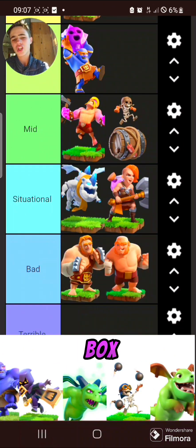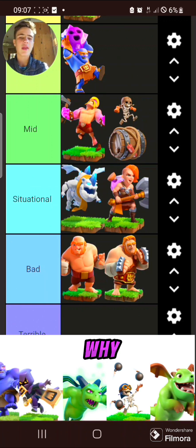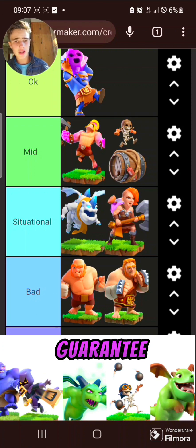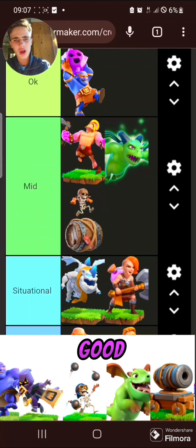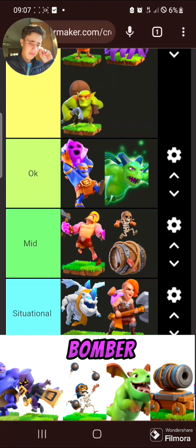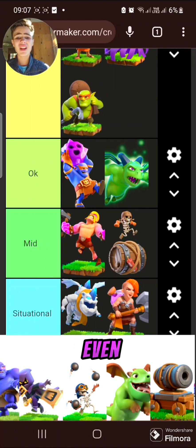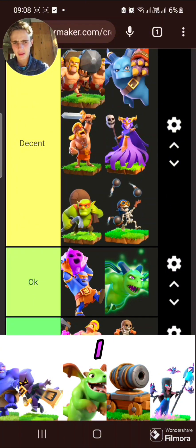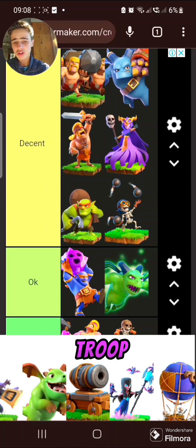The box giant is probably better than the super giant but still — why would you want to use it? It doesn't do much damage, barely has any health. The minion things work like a long-range shot where you can spread them around the base and guarantee yourself a one-star, but with the new builder base it's not quite as useful — just don't use it. Bomber — it used to be good to destroy walls, but even in the builder base destroying walls got easier. It's situational but better than the situational tier — I'll put it at the bottom of decent.